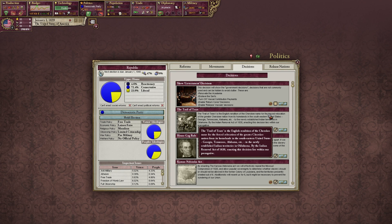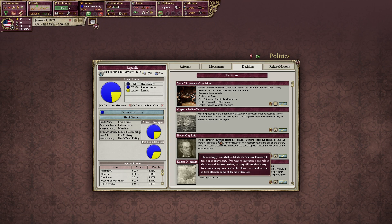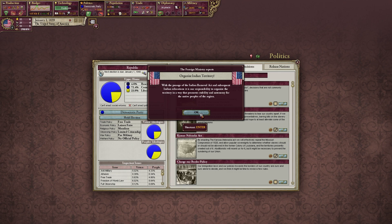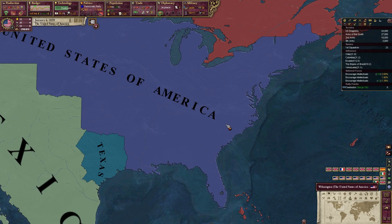We can enact the following decisions: the Trail of Tears, the House Gag Rule, and the Kansas-Nebraska Act. The Trail of Tears is the Cherokee name for the forced relocation of the greater Cherokee Nation from its homelands in Georgia, Tennessee, and Alabama to newly established Indian Territories in Oklahoma — a very notorious act pulled by Andrew Jackson. What this does is raise consciousness but lose militancy and remove the Cherokee populations — moving them. Organizing the Indian Territory does some more of that.